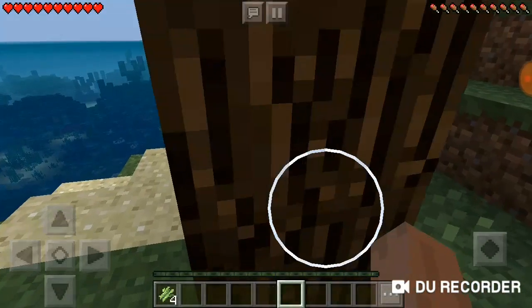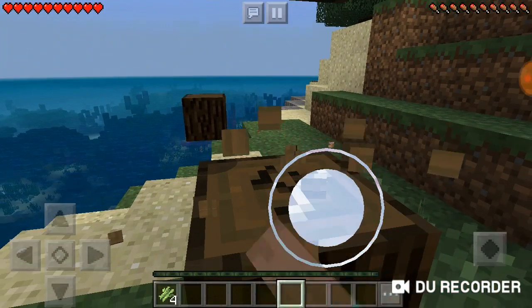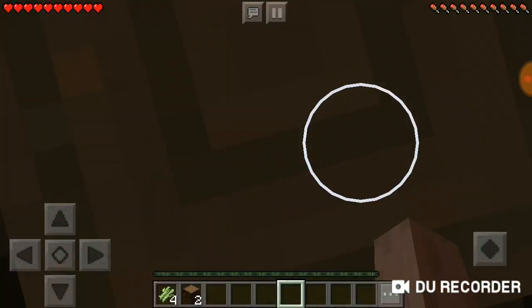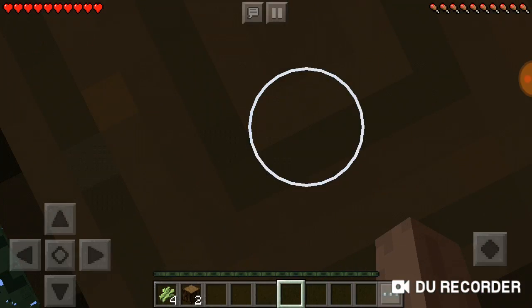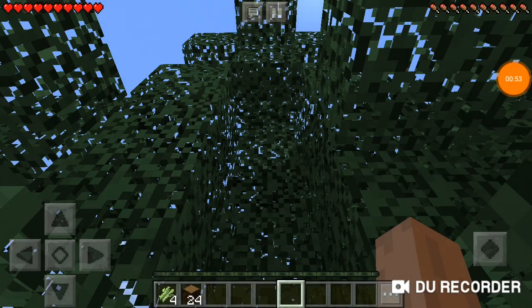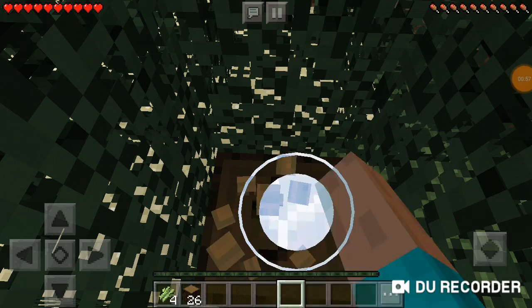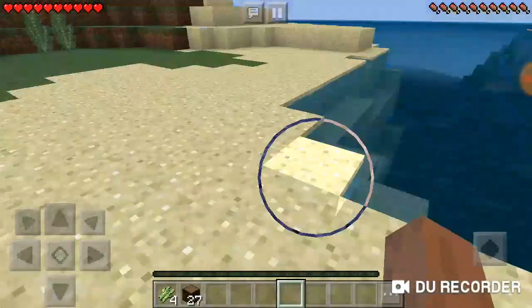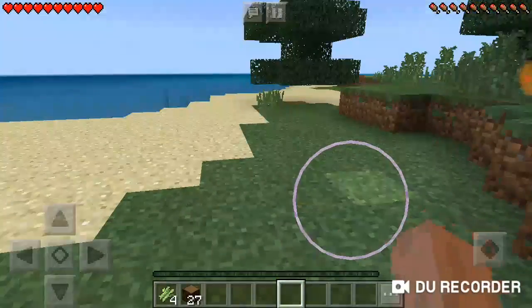First of all we're going to start having the mining world. This might be boring — if it is I'll just skip through it. Okay guys, we're pretty good on wood so far, we have 27 pieces. I'm going to go mine one more tree and then get started building our house right here in this sandy area.